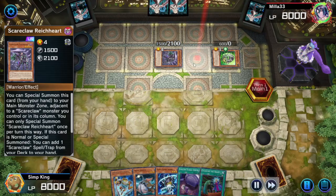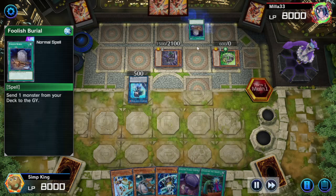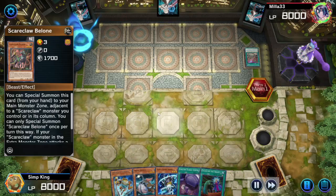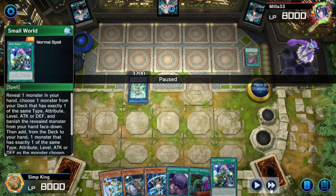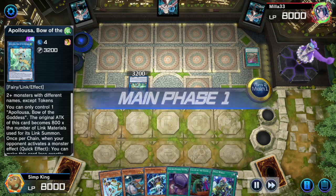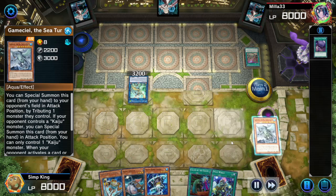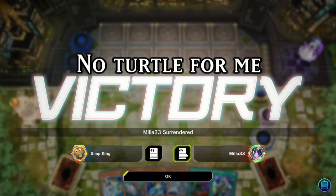Opponent is playing Scareclaws. We are not scared though. Without the Scareclaw boss monster I'm not really sure what Scareclaws can put up. Opponent activates Foolish Barrel, the field spell, searching for more Scareclaws, and Special Summons a 4-material Appaloosa with four monster negates. Well, that is not a problem at all. Let's draw into Small World — we have a lot of ways to search the combo, but we need to get rid of this Appaloosa first, which is super easy. Activate Foolish Barrel Goods, send a nice bear to the graveyard, activate to search for a nice little Turtle Kaiju, add it to our hand, and let's eat the Appaloosa. Opponent seeing the Turtle Kaiju — they are out of here.